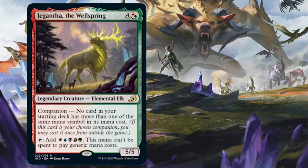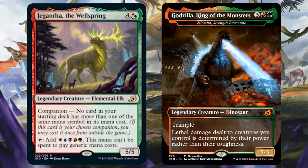Red-Green has two legends, Gigantosaurus the Wellspring and Godzilla King of the Monsters, which is actually Zilortha Strength Incarnate — but the non-Godzilla version of this card doesn't exist. I do have a deck tech video for Godzilla King of the Monsters, so if you want to see a way to build it, you can check it out on the link above.